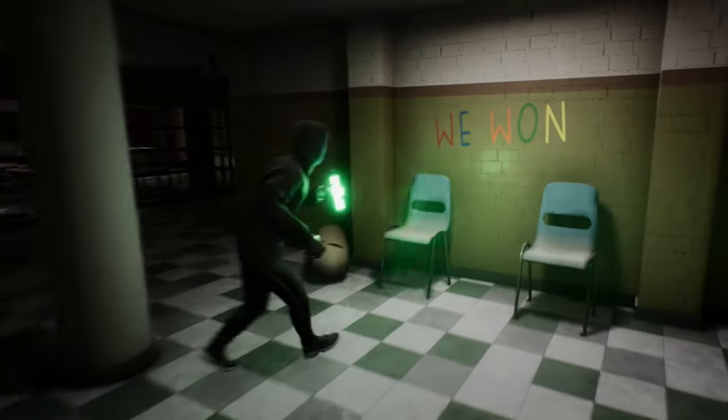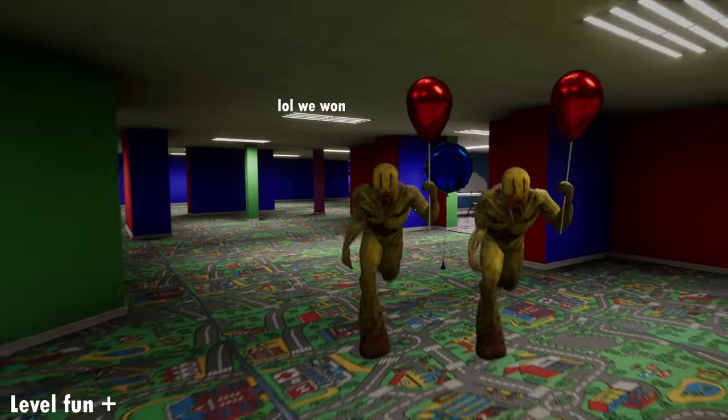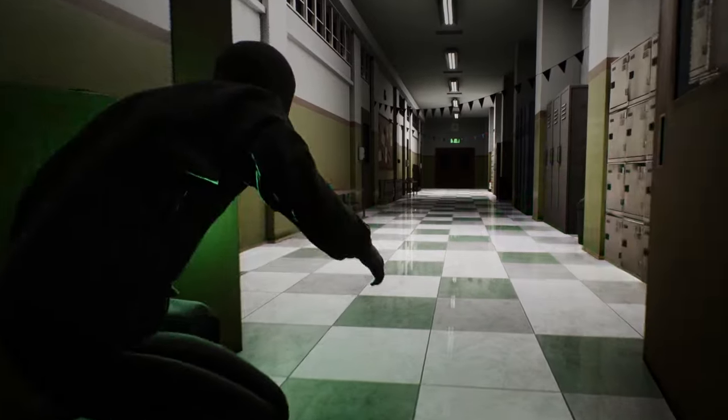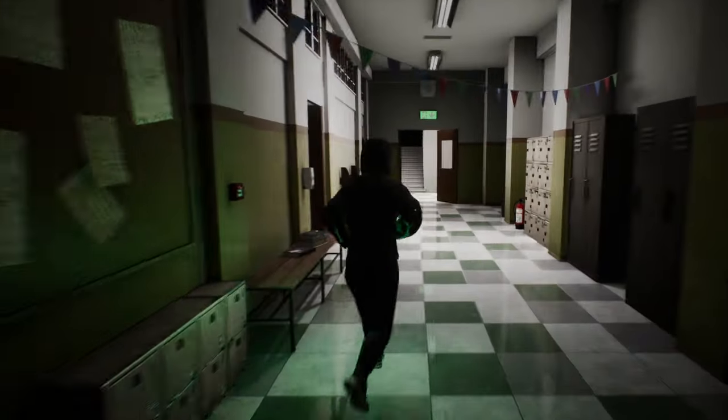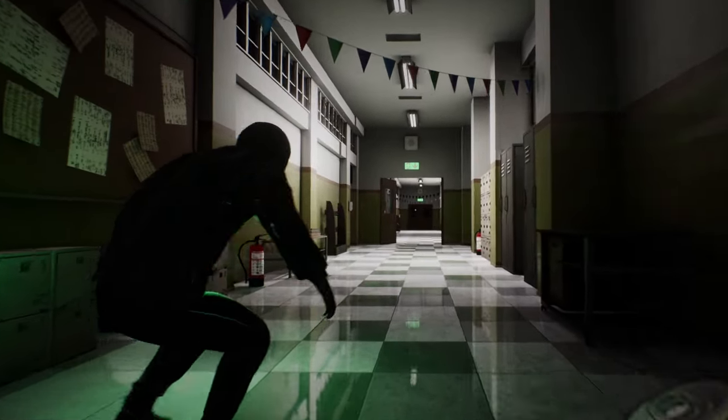Number 19: the Schoolhouse. The lore behind this level is very interesting since the party poopers and party goers' war happened here, but of course, the party goers won. The goal is to follow a party pooper to the exit, but it seems simple until you realize you have to copy its movements, and if you fail once, you have to start the entire level all over again.